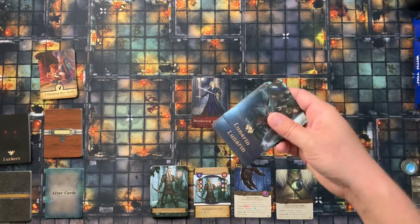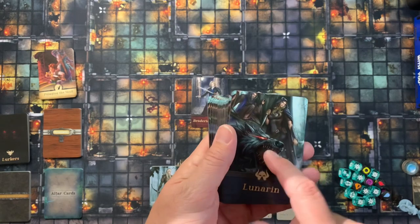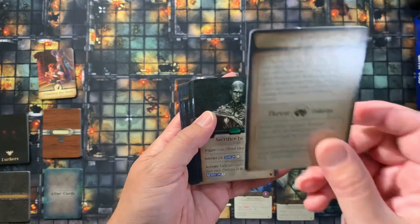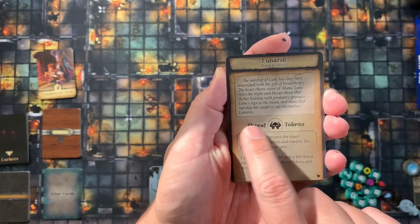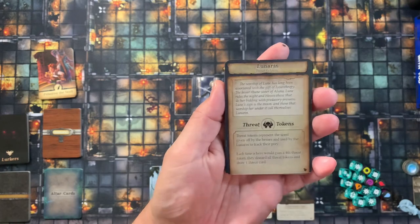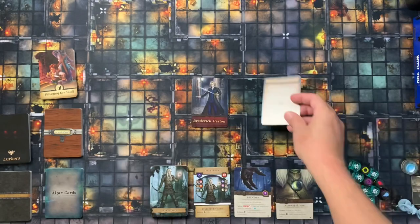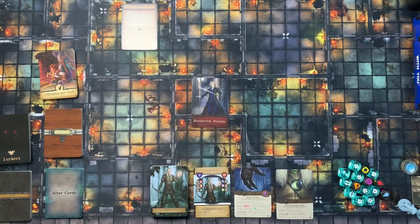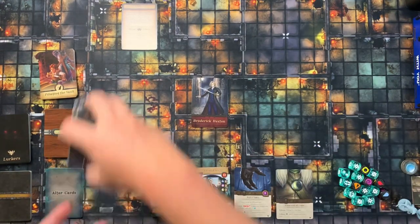Let's start with the threat deck — these are your minions. Every time you reveal a room you draw one of these cards. Look for the one card with the same back that has the single symbol for threat tokens. Threat tokens are one of the few tokens in the game whose rules change depending on your threat deck. Set that reference card off to the side and give your threat deck a shuffle.